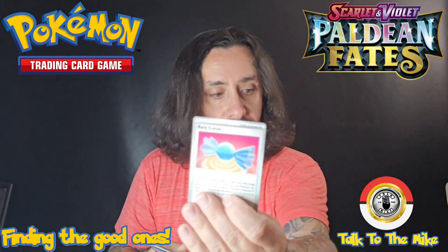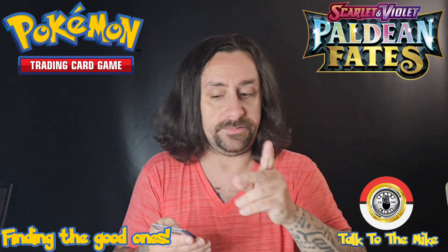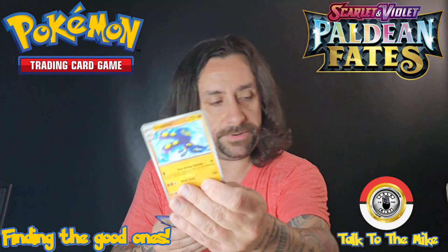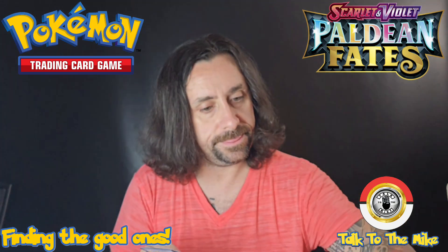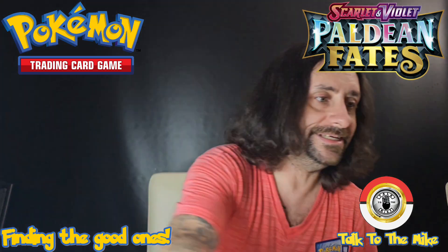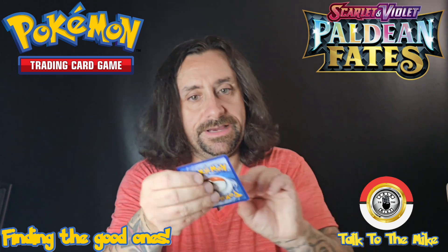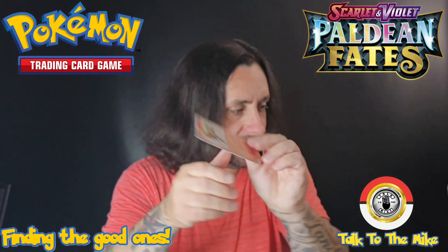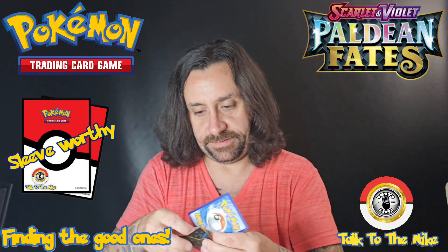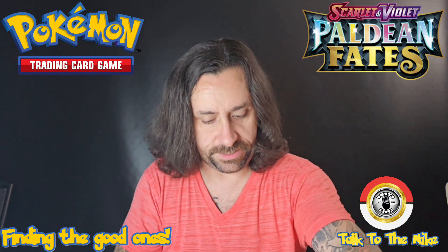Charmander, Rare Candy, Tandemaus, I'm looking for another Professor's Research, Barboach, Nemona's Backpack, Greavard, Iono — oh, oh okay. Full Holo Raichu, Basic Energy, and a double banger — we got the Full Illustration Art Pommy and the shiny Entei! That one's a big one. Both of those are sleeve-worthy. That Entei is a big one — I think it's like a $20 card.